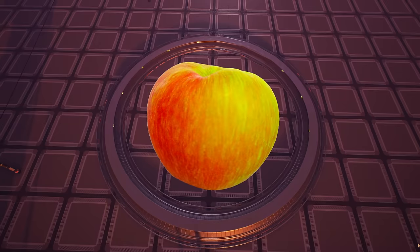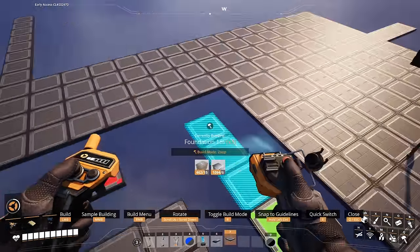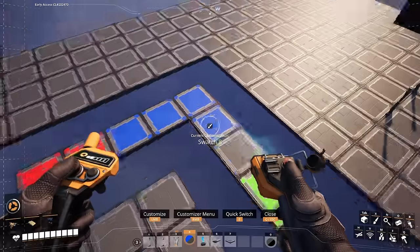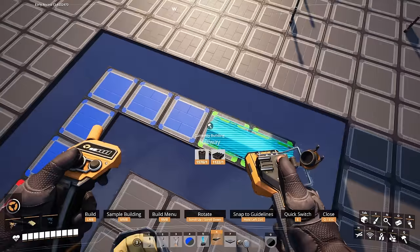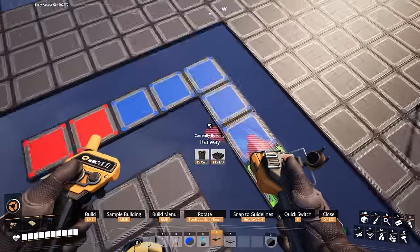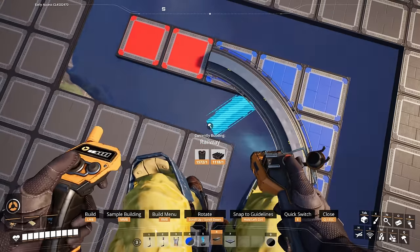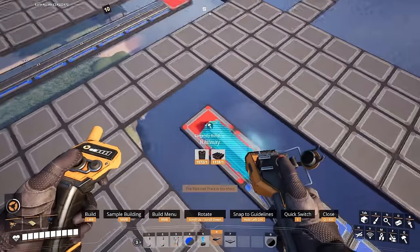Now let's talk about making crisp, clean turns. The smallest 90 degree turn that we can make will be on a 3x3 grid of foundations, placed down in an L shape. First, place down your starter segment just outside of the 3x3 grid that is leading up to the very edge of it. Then, place down your turn segment by dragging out a rail from the starter segment and bringing it to the center of the very outer edge of that last foundation on our L shaped grid. Then you can lay down your end segment and continue on building your network.